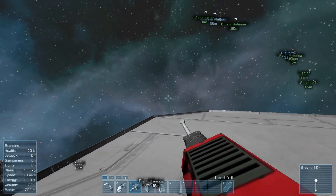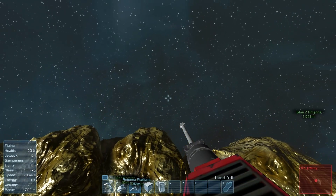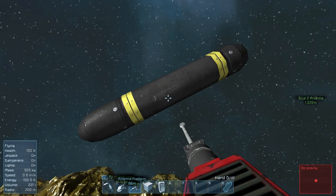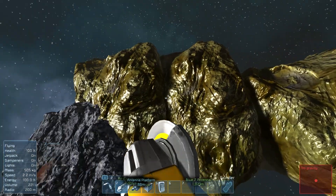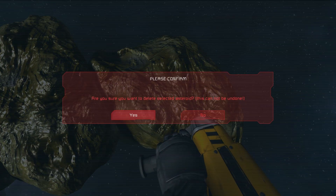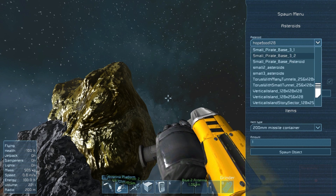The coolest thing about this entire update is placeable asteroids — and not just that, customizable ones too. We hit Shift+F10 and the spawn menu comes up. You can just make asteroids appear like that. You can also hit Ctrl+X on them to delete them. Let me show you how to create them.